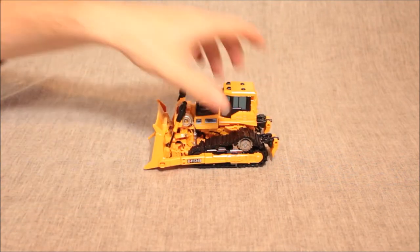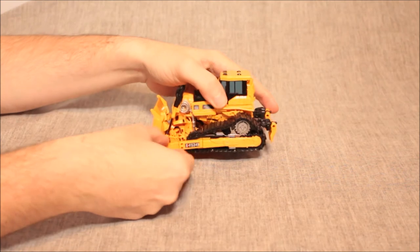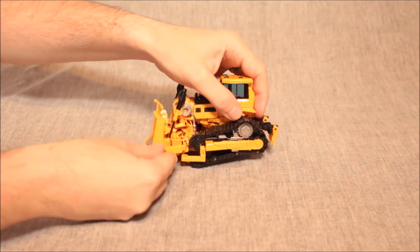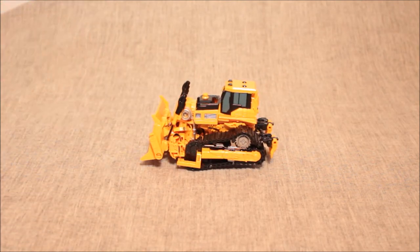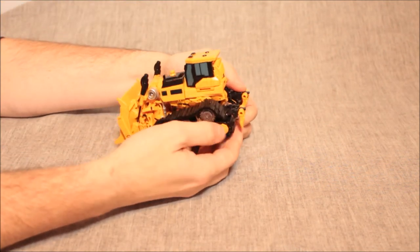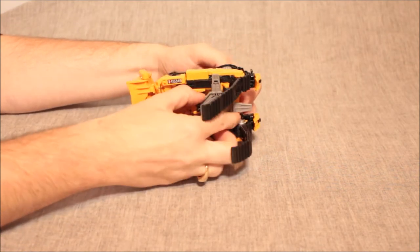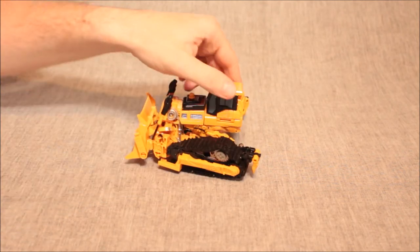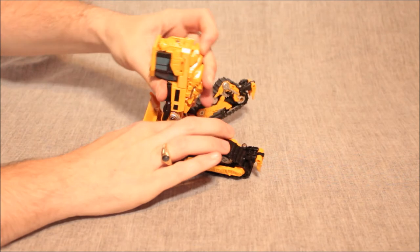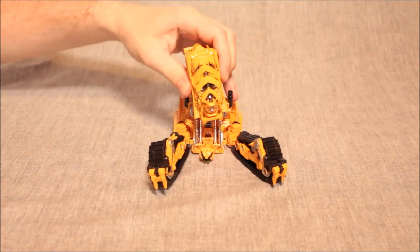I'm going to try foot mode first and then we'll go to robot mode and do all the scores. Bear in mind I have no instructions, so this might be a little rough. Mostly the foot is the treads and this center section, which angles up to become the leg part. We begin by flipping down that piece and flipping this up — same on the other side. We flip that down and flip this up. Then we open this down and open this down, taking that whole section off. Then we pick off the sides and can put down the main pieces. I think this whole piece angles up so we actually have an ankle tilt.